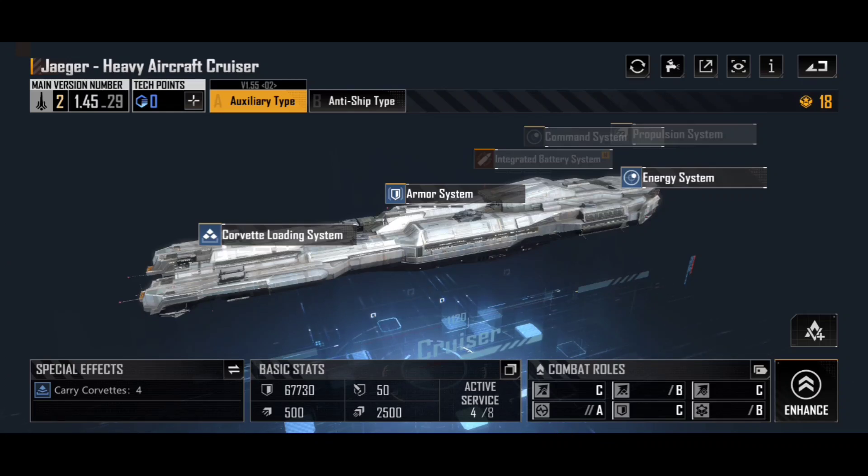Be aware that the Jaeger blueprint is only available on Phase 2 servers at the time of me writing this video, so if you are on your very first server in Infinite Lagrange, then this is one you're going to be looking forward to when you move onto your second server. They might change that in the future, but for now these are only found on Phase 2.